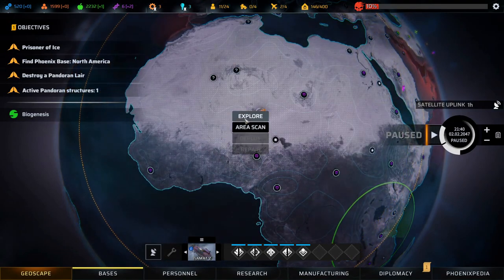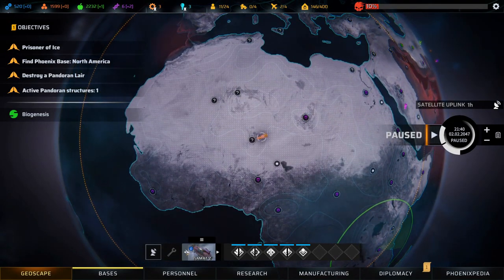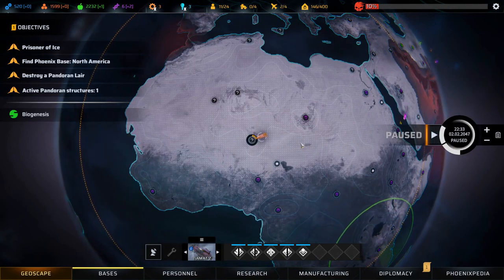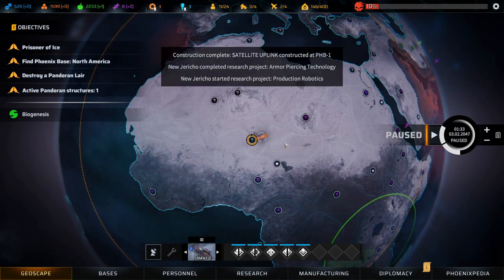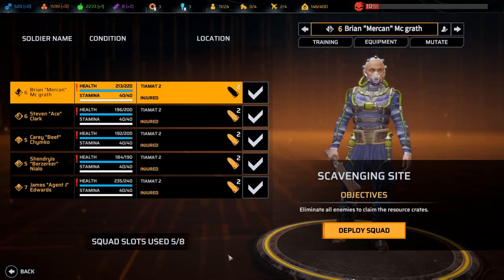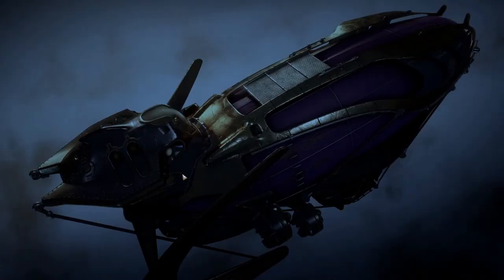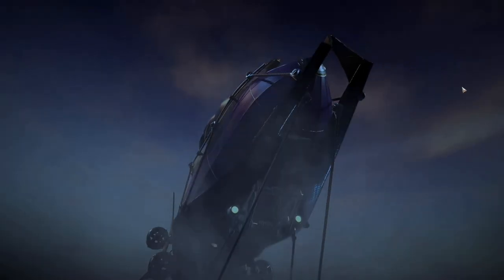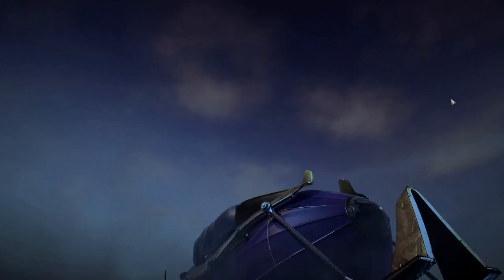Let's head up here and check how the guys are doing — two of them still need to heal a bit. Area scan complete; we have another satellite opening. Scavenging site, threat level low, light level night, enemy Pandoran — let's do some scavenging with our new team. Starting the mission and deploying the squad. I really like the TMF — that looks really awesome.